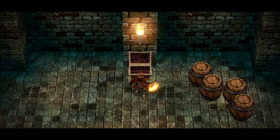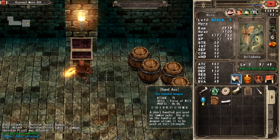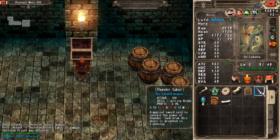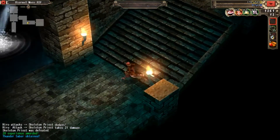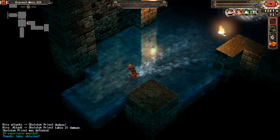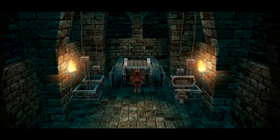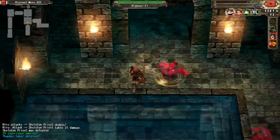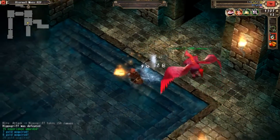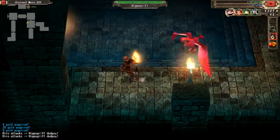Thunder Saber! Skill: Jolting Blade, attack 100. It's going to take a couple levels to get. The Sluice Gate was down here I think — yeah. Hippogriff — if I can hit it before it takes off, I'm good. Dang it, oh well.